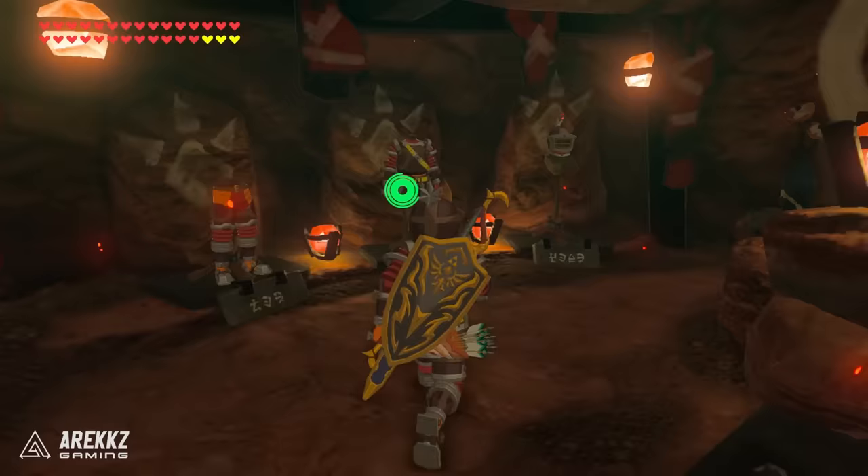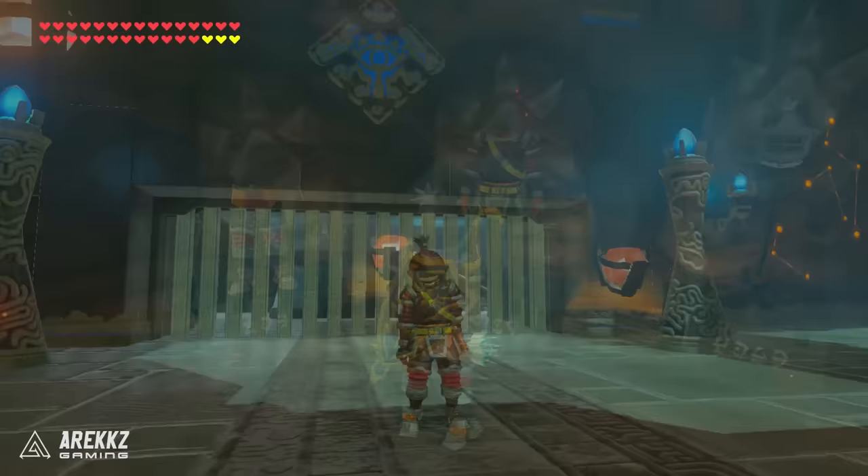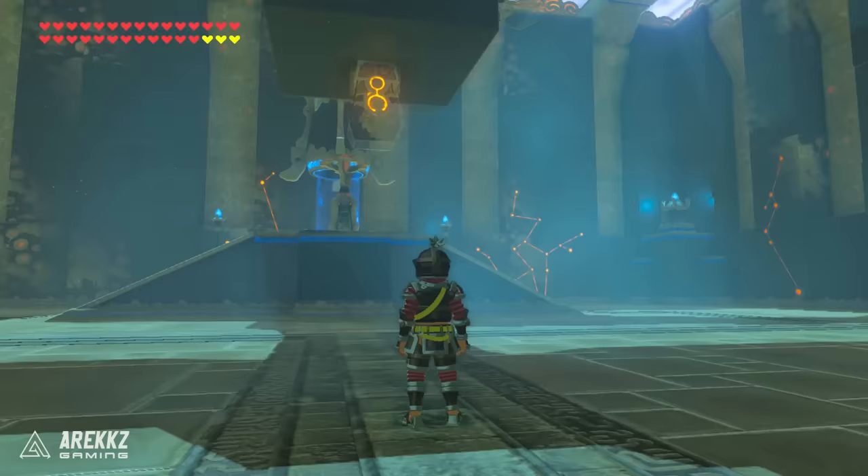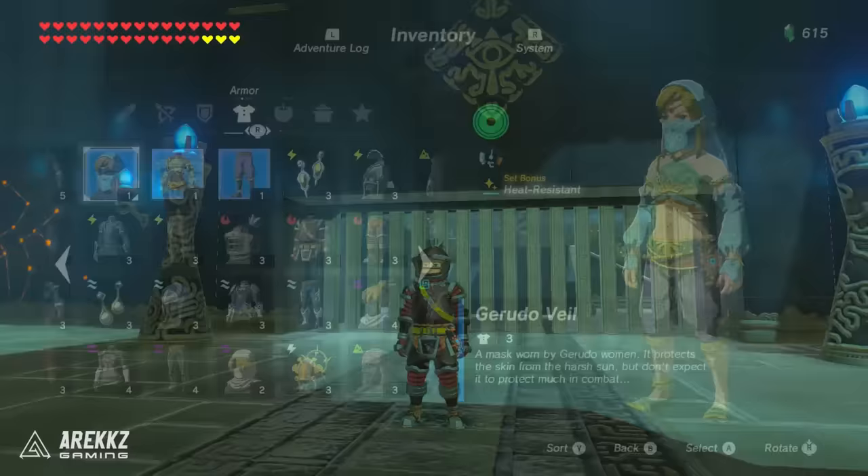You then have the flamebreaker set. This is of course purchased from the Goron store in Goron city. You can actually get the chest piece for free by completing a side quest just before the city by collecting fire lizards, but if you miss that you can buy it. The most expensive part of this set is the helmet, which comes in at 2,000 rupees. This provides you with flame guard, and if you get it to level 2 it'll also make you fire proof.